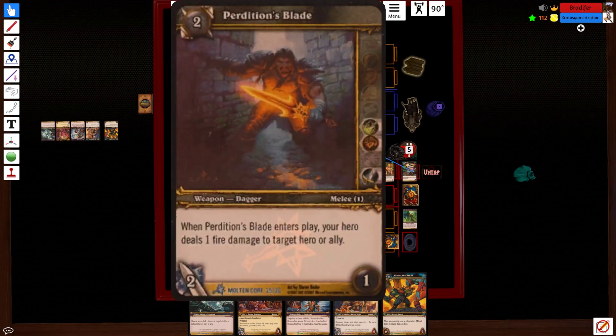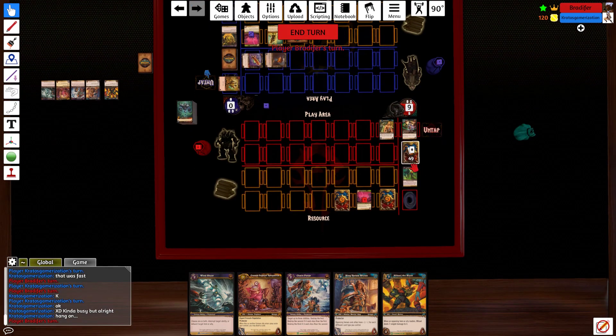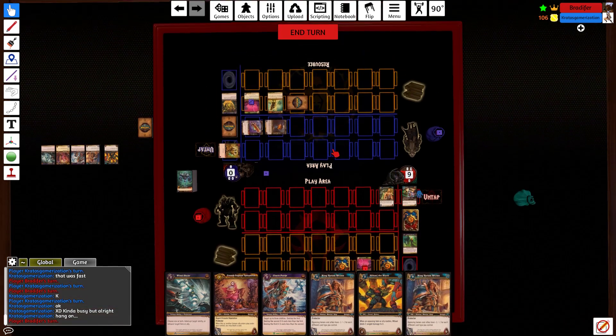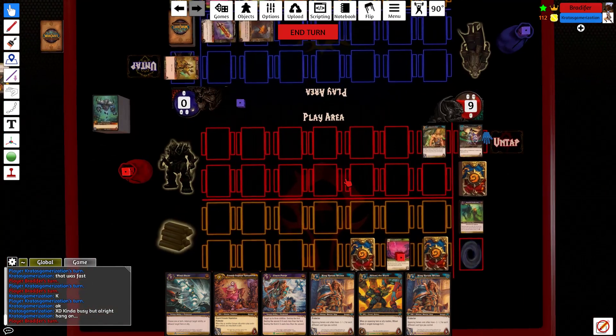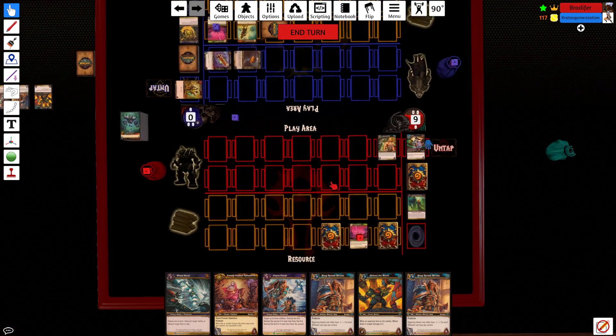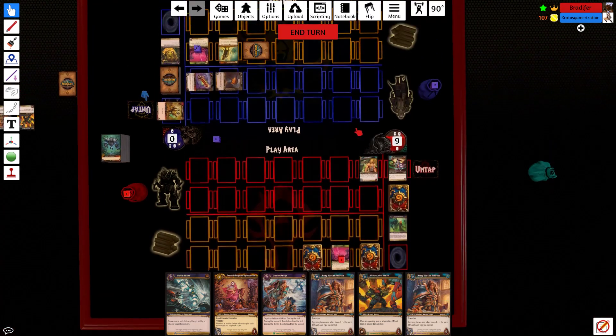Take four. We untap. Opponent has two cards left so he can make a Boar, and maybe if he has an instant-speed spell get Eye of the Storm. Opponent tapped with his weapon so he can't swing back against Atom.